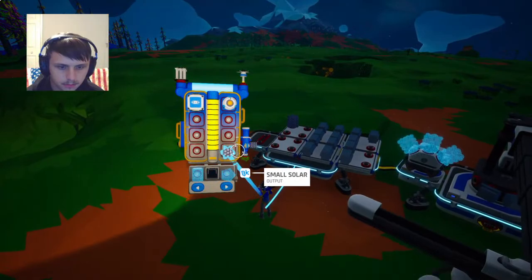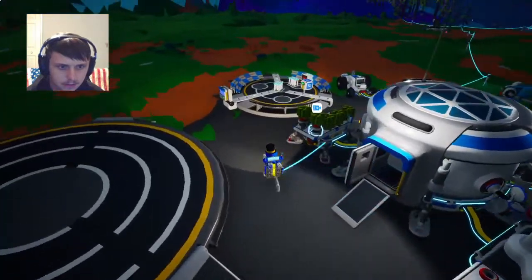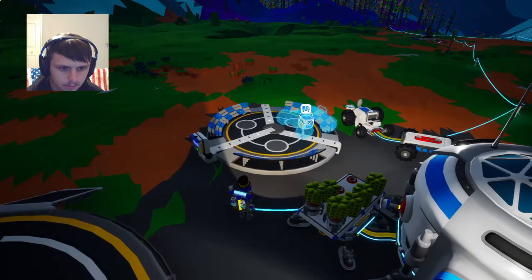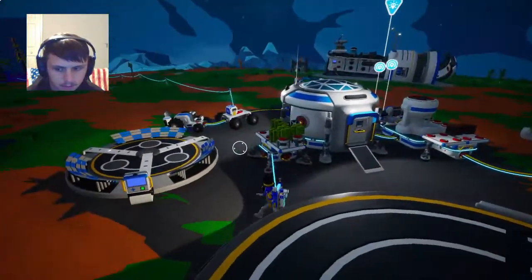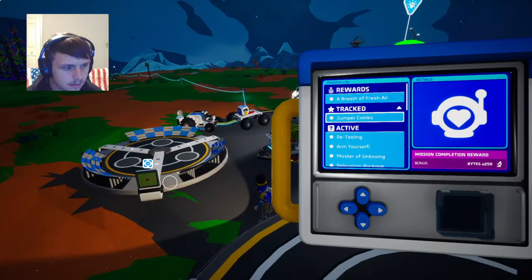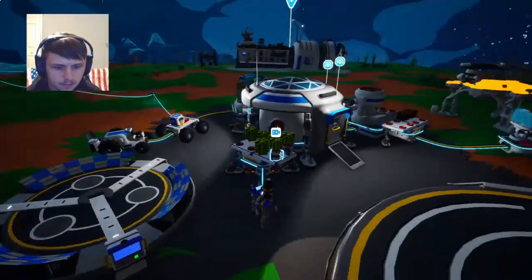Then I can put my compound — my extra compound — over here. We'll also take these over here. I'll put this on there for right now. Do we have any more missions completed? Yes we do — we've got a power cell and 250 bytes. Nice, cool.